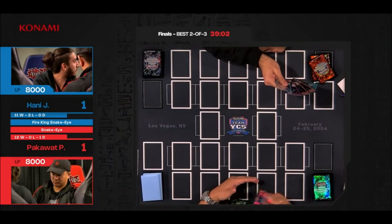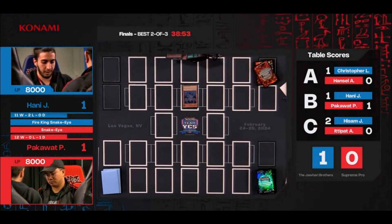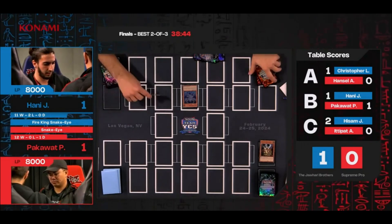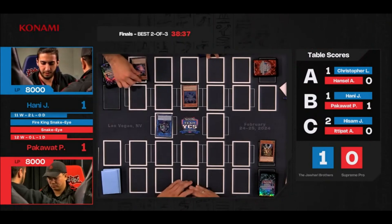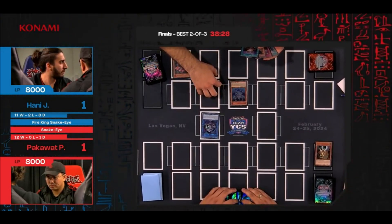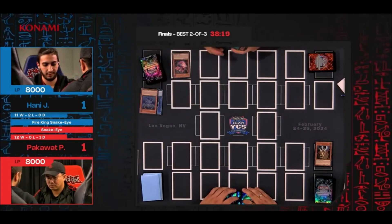Game three — that was the most absurd hand I've ever seen. Honey seems pretty confident. Current table scores: Table A, Chris with one and Hansei at zero; Table B, one game apiece with Honey and Pack; Table C, Haisam with two-zero. Honey is feeling pretty good — he has a Cross-Out Designator and a copy of Summon Limit! That could completely shut out Pack. They're getting advice from each other — extra assurance, extra confidence. It's nice to have a friend to back you up.